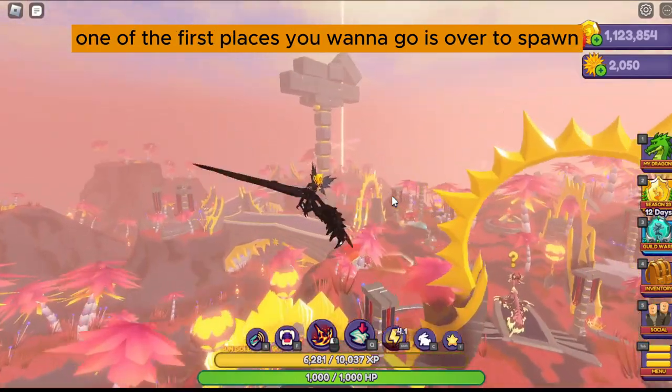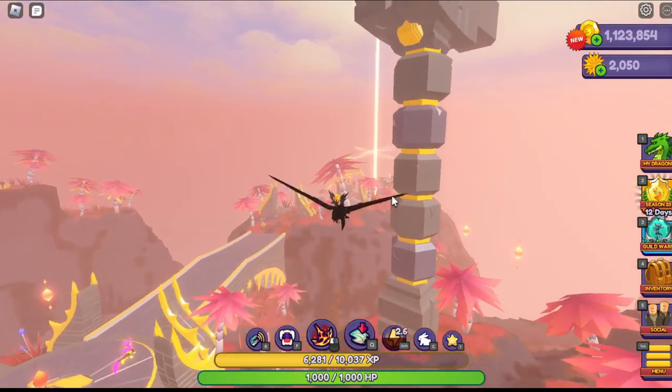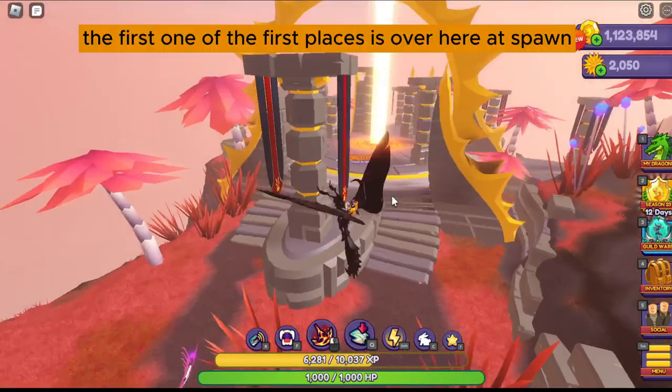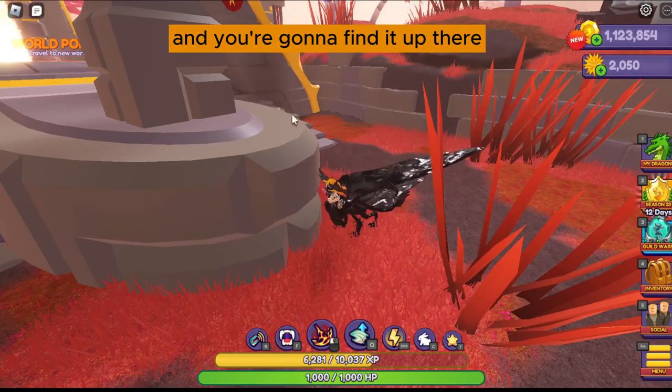So one of the first places you want to go is over to spawn. You hear my cat meowing in the background — whenever I talk she gets very chatty. One of the first places is over here at spawn and you're going to find it up there.